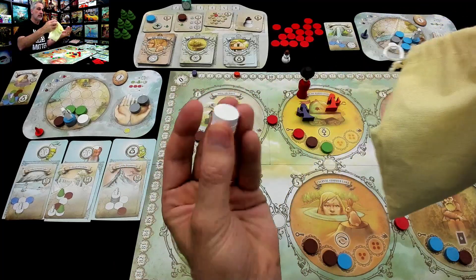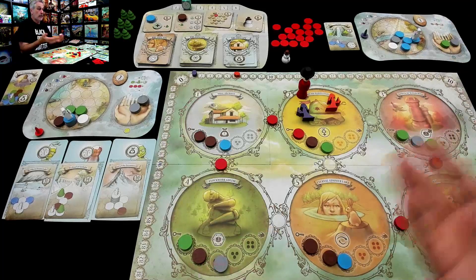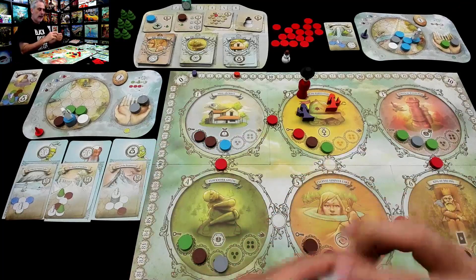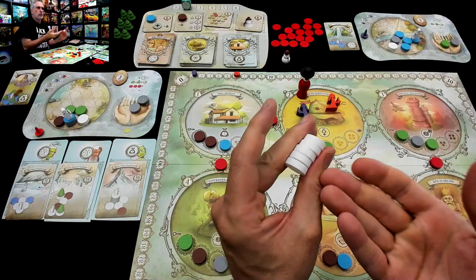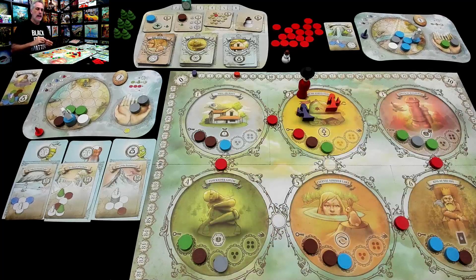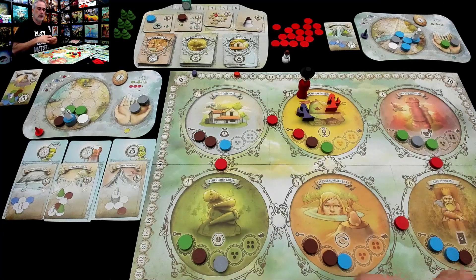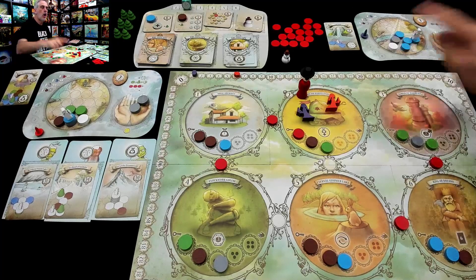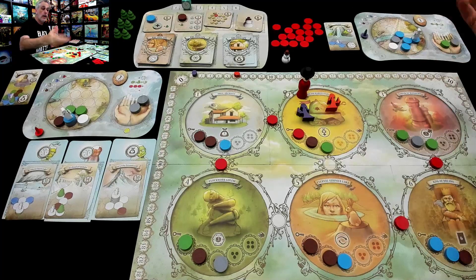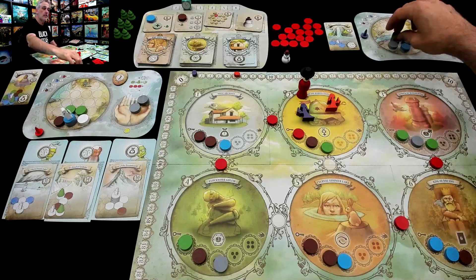So you're seeing these white discs a lot more often. You could just use them for movement, or movement of animals if you're combining this with the animal faction, or just use them as movement so you can get to the Wisp after. But if you're using these as snow, that means you can be putting them out onto the board. When you're crafting stuff, you can put the discs on top of other discs.